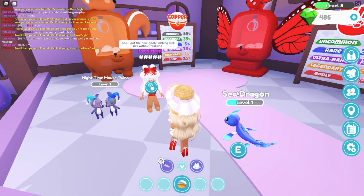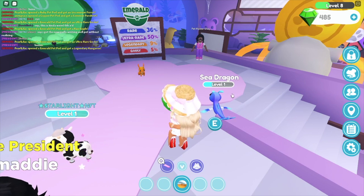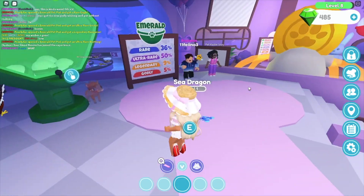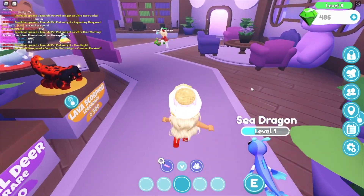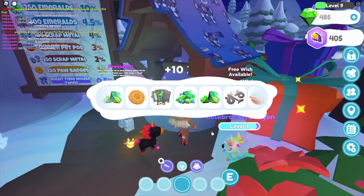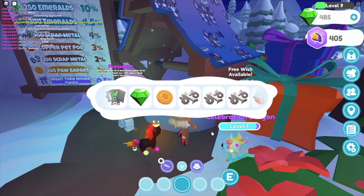Oh my gosh, this girl got the new wishing well pet - it's so cute. I want one for myself, I think I'm gonna try to get that next. I got a kangaroo - it's a legendary kangaroo! Alright, so we got a bunch of pets. Let's try to go to the wishing well. We keep getting scrap metal - once again, another scrap metal. If scrap metal's gonna be something I'm gonna be carrying a lot of, for sure.